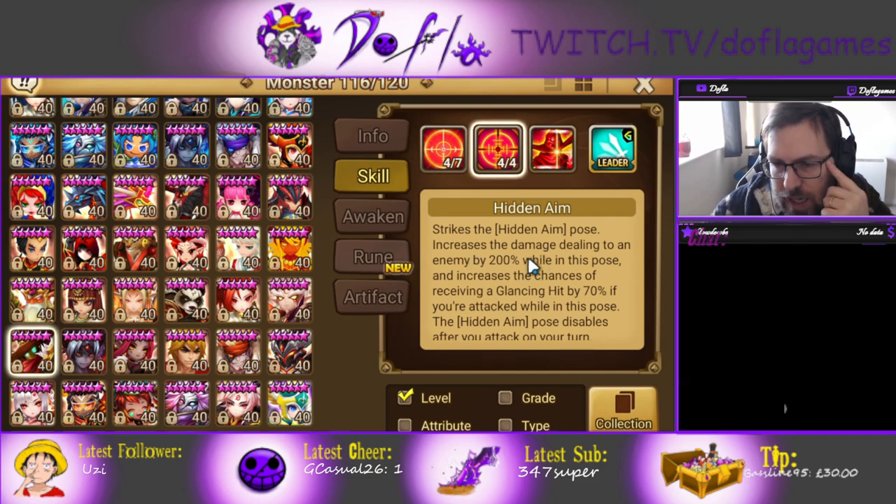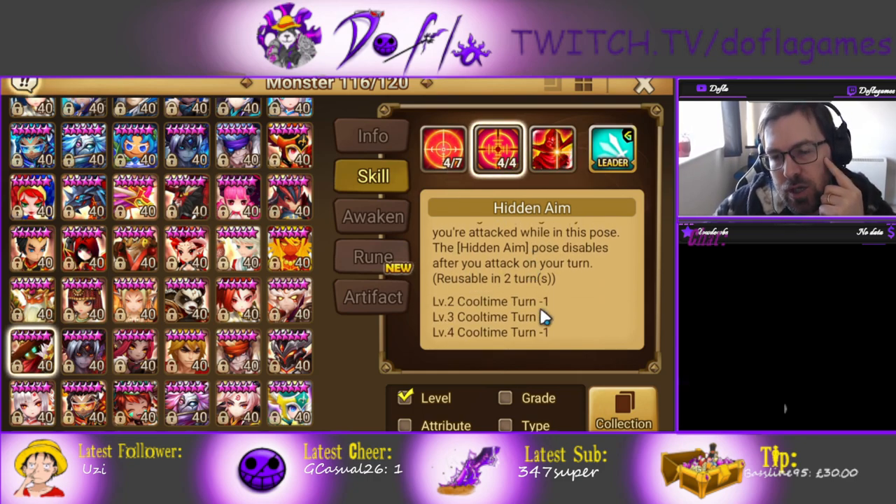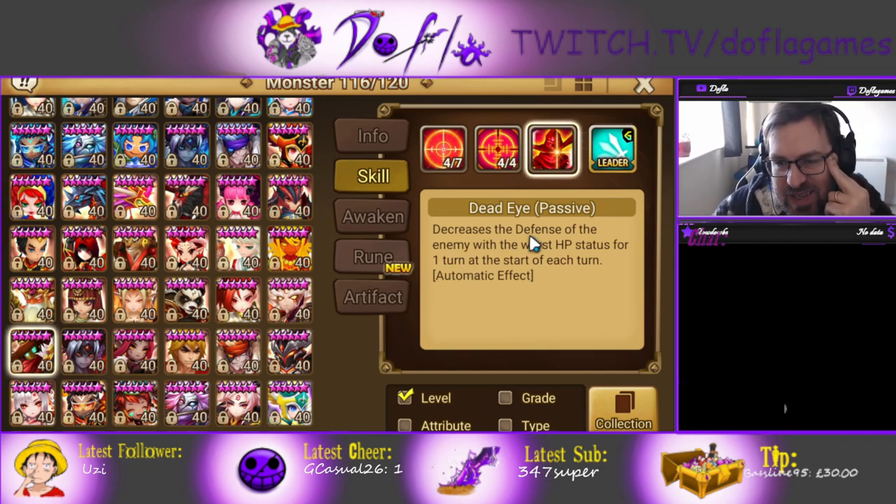Skill two puts him into a pose. It increases the damage dealt to an enemy by 200%, which is a lot. It also increases the chance of receiving a glancing hit by 70%. If you attack while in the pose, the pose disables after the attack on your turn. These are two-turn cooldowns, so it's really important you skill up skill two. Skill one gives more damage, but skill two is the most important — you go into the pose, you can get glanced so you don't take that much damage, and then you do 200% extra damage. The passive decreases the defense of the enemy with the worst HP at the start of each turn, meaning he has his own defense break, and then does 200% extra damage — so it's going to do a lot of damage.